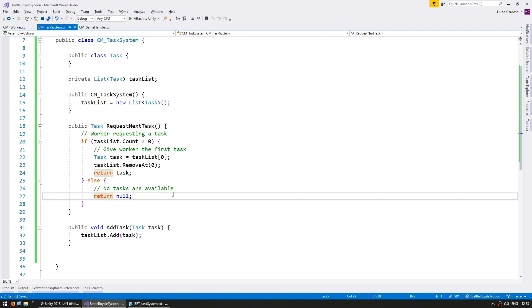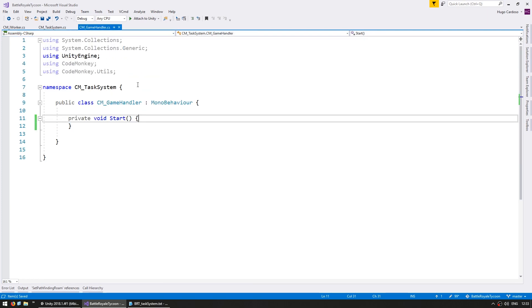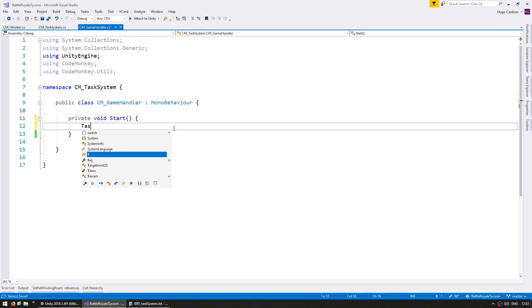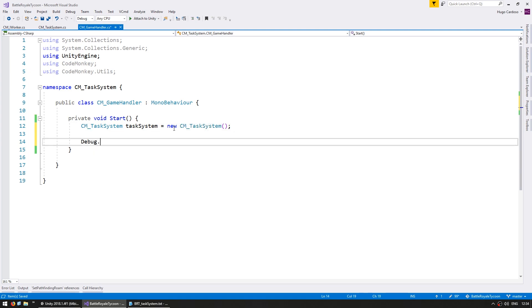The basic task system is now set — we can add and request tasks. Let's go into the game handler, which is simply a script executing on Start. In here, let's first create a new task system: call it taskSystem, new cmTaskSystem. Now let's do some testing to make sure everything is working perfectly. We're going to do a Debug.Log of taskSystem.RequestNextTask — this should return null, since the task system doesn't have any tasks.